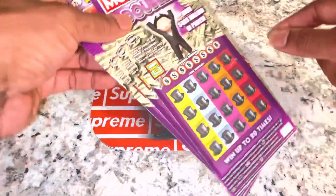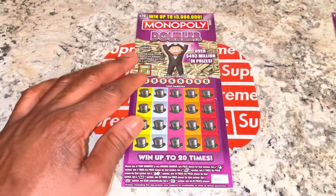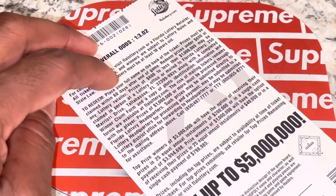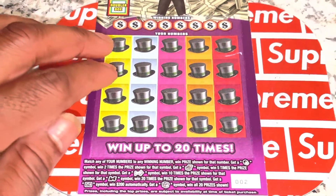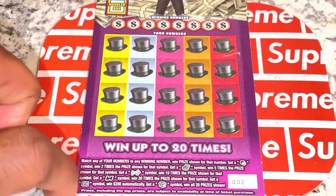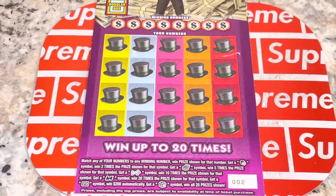Before I talk you to death, you already know what we got here. We got the Minaki Double, the $20 ticket — tickets two through four. We're going to symbol hunt these tickets. The symbols we have are the Mr. Monopoly symbol, which is two times the prize; the chest symbol, five times the prize; the dog symbol, ten times the prize; the train, 20 times the prize; the Go symbol, 200; and the hotel, motel, holiday inn, which is all 20 prizes shown.